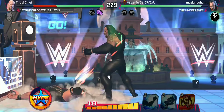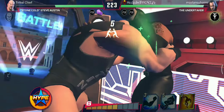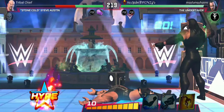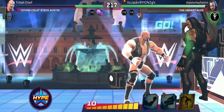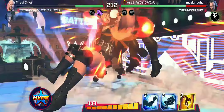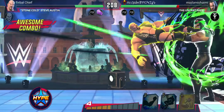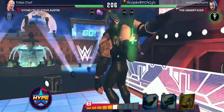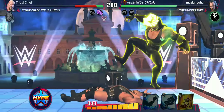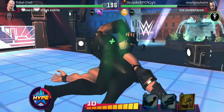We're getting our ass kicked. We lose the Grapple Clash as well. A grapple clash is triggered when both you and your opponent use a grapple — the one with the highest energy number wins. We got caught into the Tombstone, and we lose our first round.